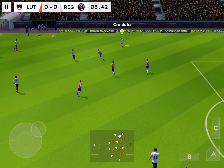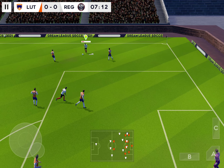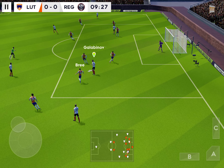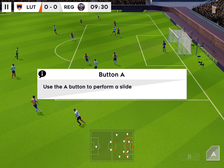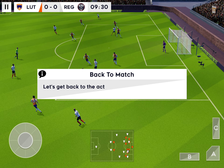And it's with the captain. It's with the striker. You've lost possession. Now we'll run through the controls. Use the B button to pressure the ball. Use the A button. Use the C button to change the active player.